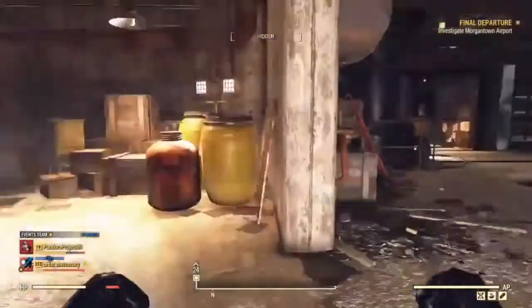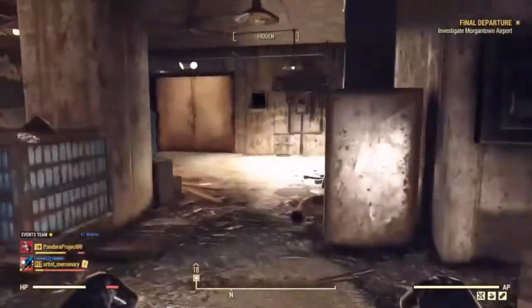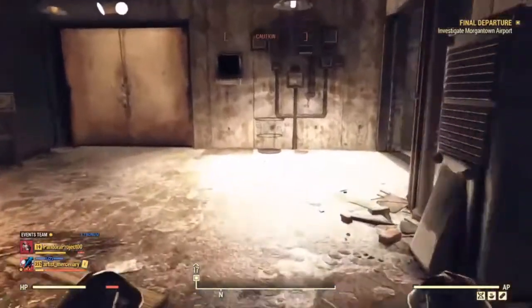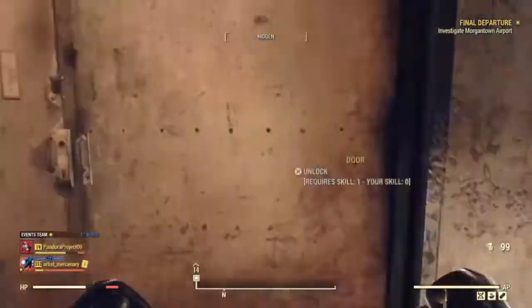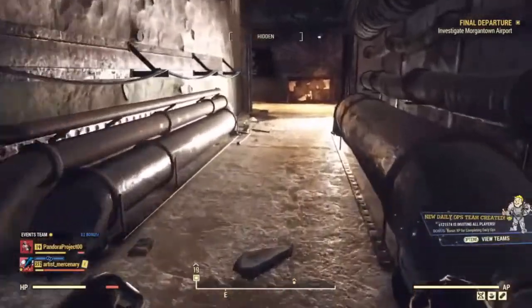The next reference point is a large hole in the wall straight ahead, and off to the right of it are double doors. Go to the double doors — they'll most likely be locked either way. Turn to your right and go through this tunnel.